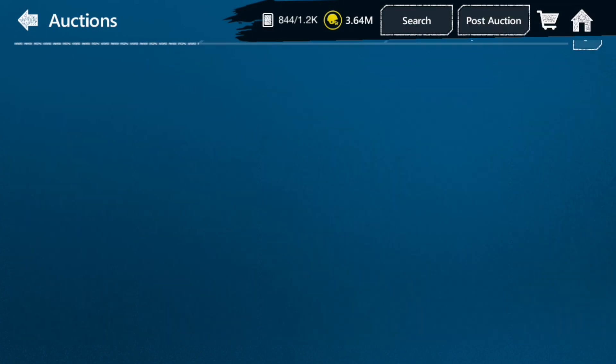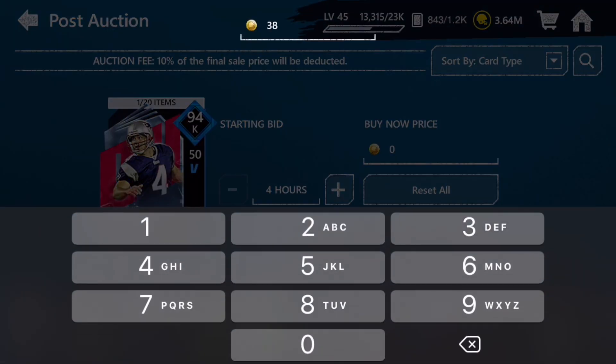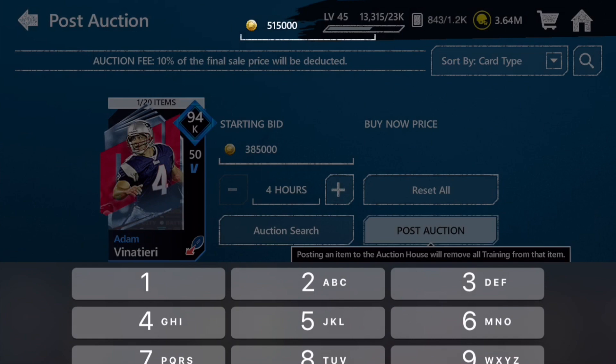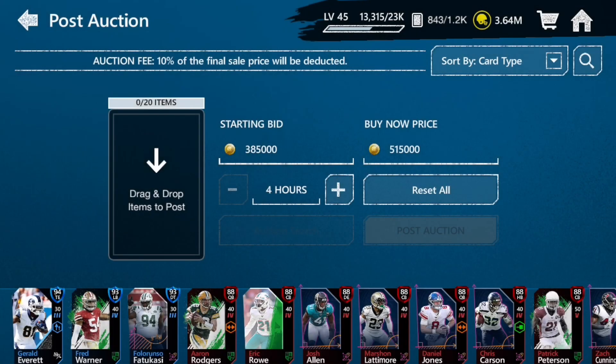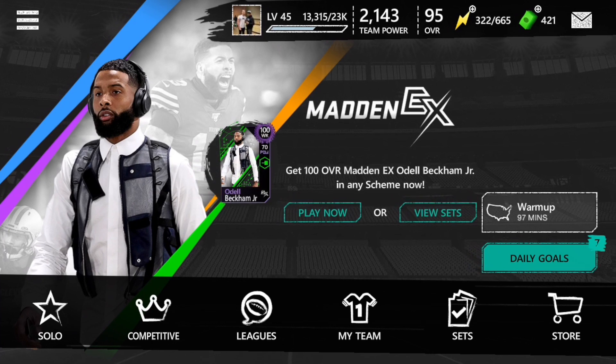Now we go back to the auction house and just post him up. We're going to put a 385k start and a 515k Buy Now. See if anyone bites on that — if not, we'll repost. You're going to make 350k to 400k with this method pretty much every time. The auction is posted — we receive 410 training points — and by the time that card sells I should be at four million coins, and a couple more cards later, five million.